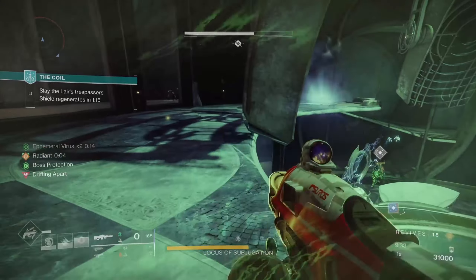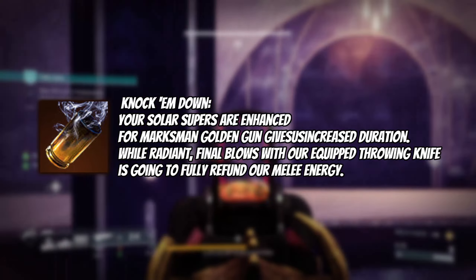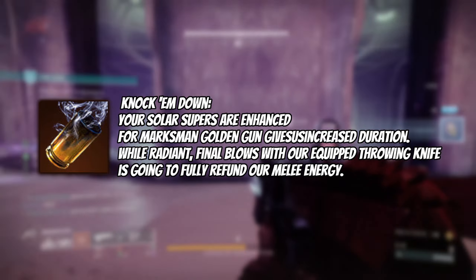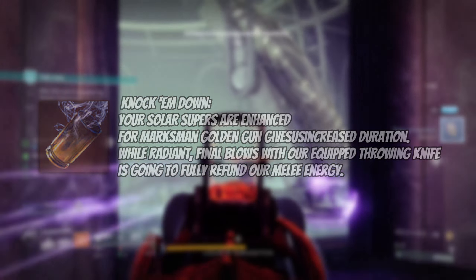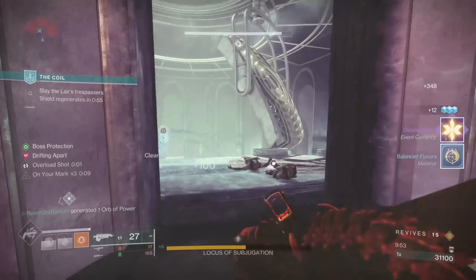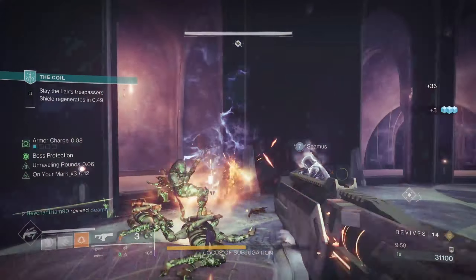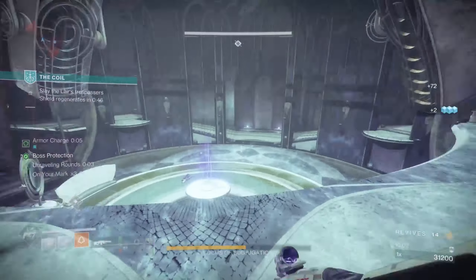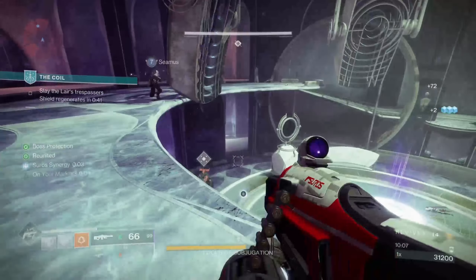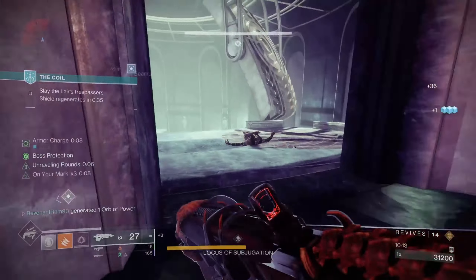Moving on to our class setup, we start with Knock Them Down: your solar supers are enhanced, and for Marksman Golden Gun that gives us increased duration while radiant. Final blows with our equipped throwing knife refund melee energy. This aspect gives us more time to line up that precision shot for our Golden Gun — very important to hit it, get the big damage, potentially get that defeat, and get that 33% melee refund.